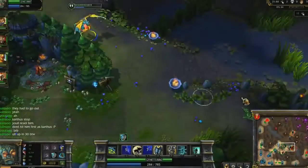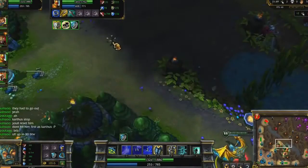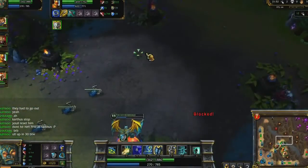My next big items are Aegis of the Legion and Mercury Treads, both because they give great magic resist, but also to support my team and allow me to break off stuns to start my ultimate sooner.